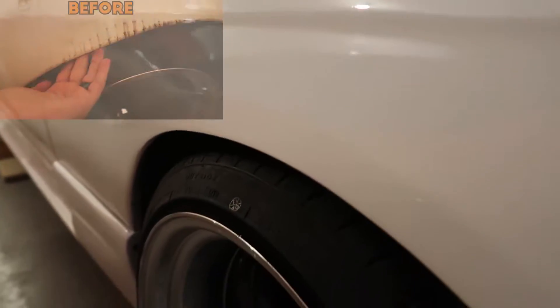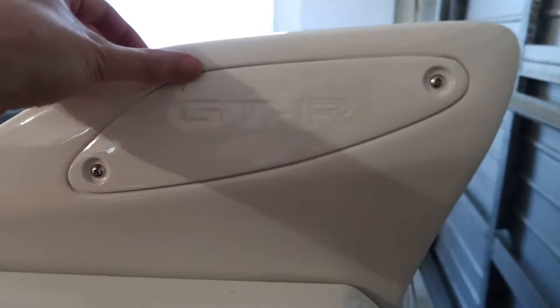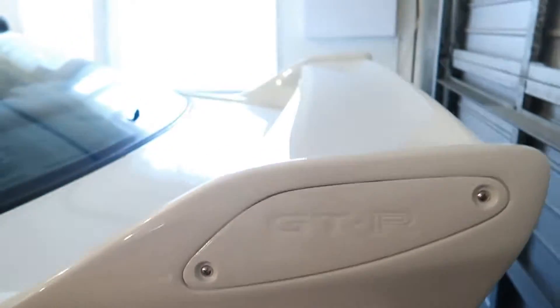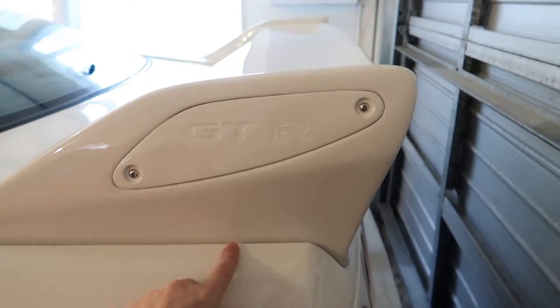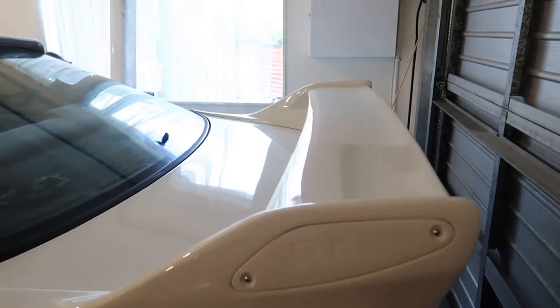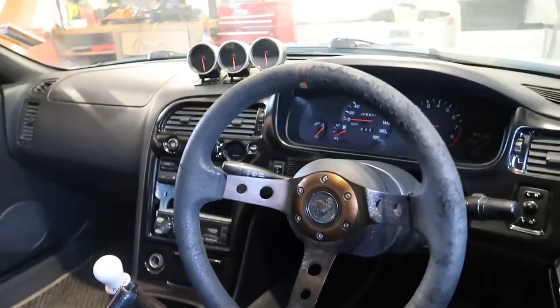The back was really badly damaged with some rust in there as well, so that's all been removed. It's got the GTR wing - I decided to change the rear spoiler for the GTR one. I kind of like it. I don't want this to be a GTR, I'm not trying to make an impersonation of a GTR, but I just like the GTR wing.